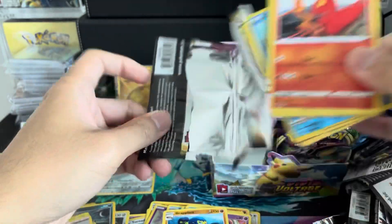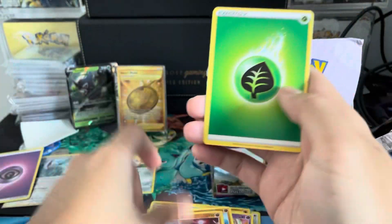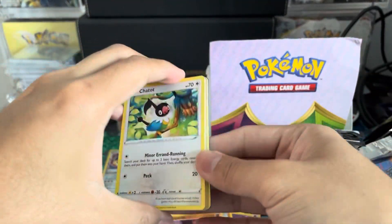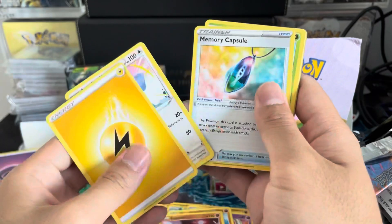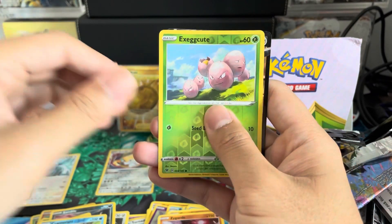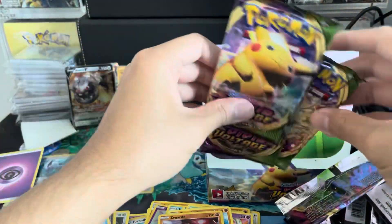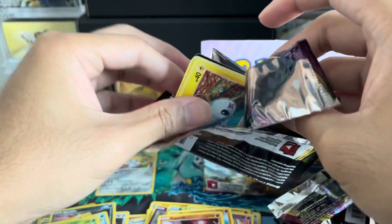We're getting it down to the wire here. We know there wasn't an Amazing Rare in that one. Cramorant — we had a lot of double holographics in this, which was very interesting. There is likely a hit in this one. Loudred, Gagot, Chit-chat — there it is. No Amazing Rare, but there is a hit back here and it is a Steelix. We now have our six hits. Can we get the Hyper Rare Chunkachew out of these last three packs? The chase is real!